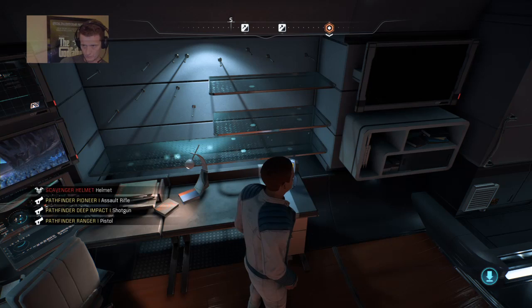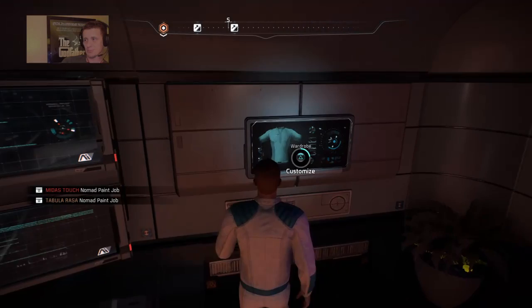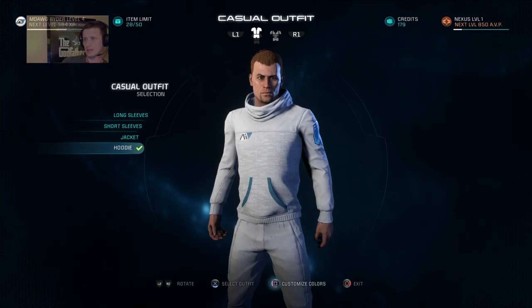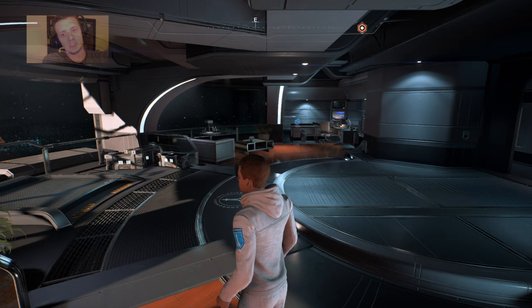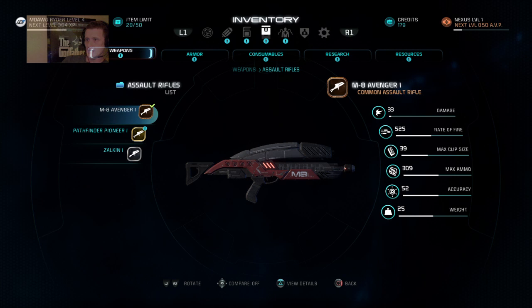We just got a bunch of stuff into our inventory. This is all going to be accessible from different menus and different places. First, I want to check the wardrobe. We did get, as part of this, the hoodie — so that's our casual outfit now. As long as we have this selected, our character will be wearing this hoodie. There were several other things as well, and when we exit the planet next we'll be able to check out and create our loadout. If you go to assault rifles, not only do we have the ones we've been using, but we also now have the Pathfinder Pioneer, which looks pretty cool.